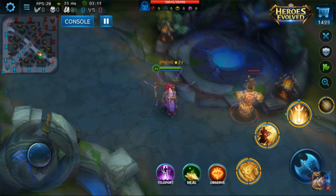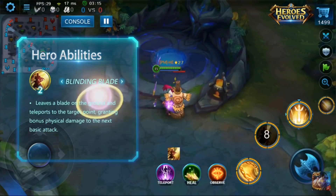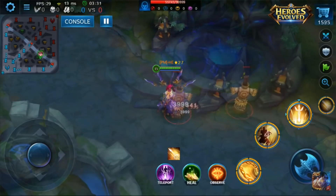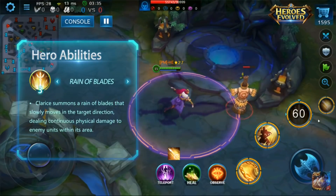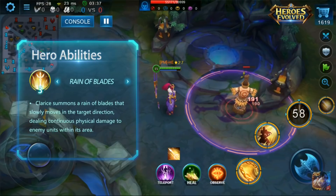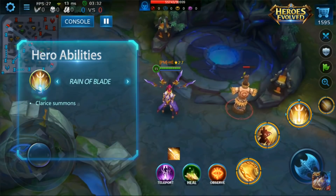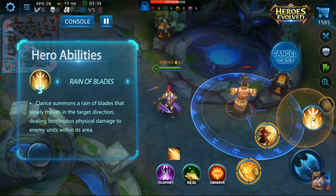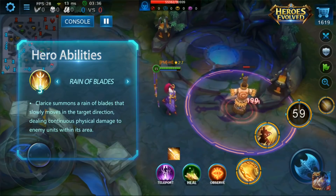Her third skill is the ultimate called Reign of Blains, and it's somewhat like the ultimate from Crystal Solace, or Arlequin's first skill. However, this skill moves and deals a ton of damage to all enemies hit. Wait — did you see the range on this? I'm going to pause this. Look at this. You can cast this as far as Arlequin's ultimate would travel. That's insane! The range is ridiculous!